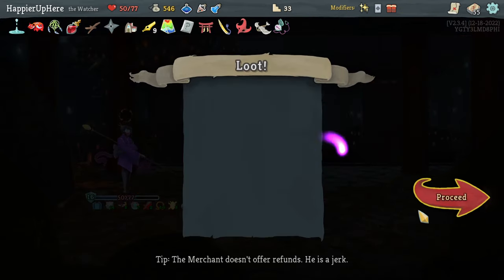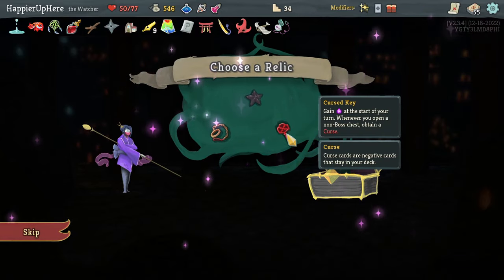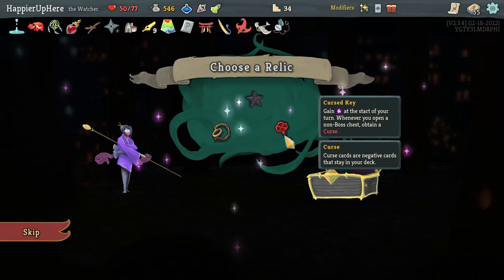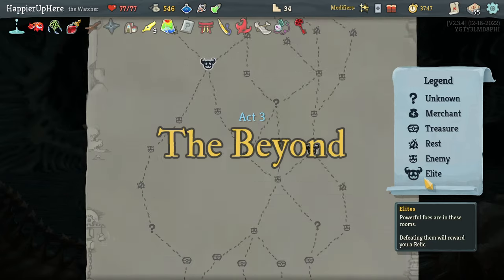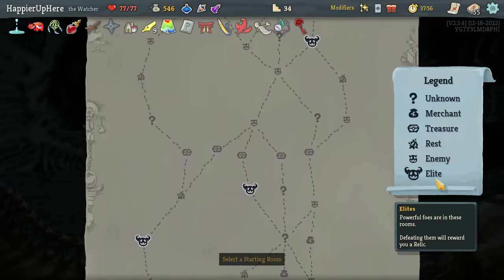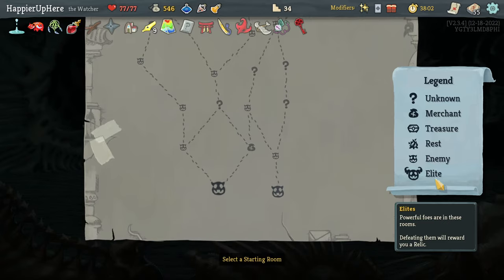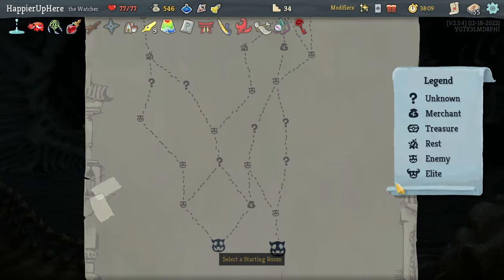I'm probably going to take the Curse Key again: at the start of your turn, when you open a number of chests obtain a curse. Currently I have three unique curses: Regret, Shame, and Writhe. This will guarantee me a fourth curse and the extra energy will help. Black Star is the other good choice but I'll go with Curse Key. Got Donor Deck at the end. Let's shop at the end too to remove a duplicate. Two lead paths - if I go on the right I'll get one, two, three question marks plus a slightly later shop. Let's go right.